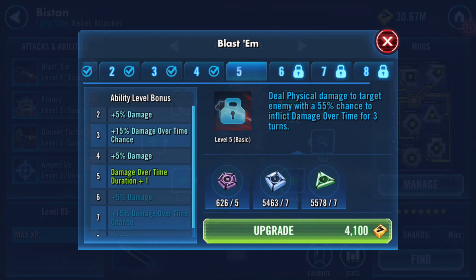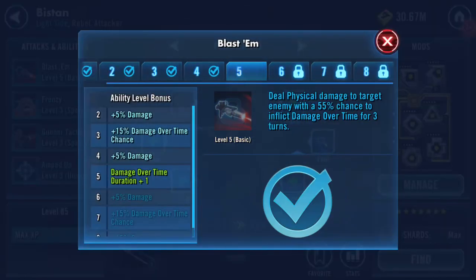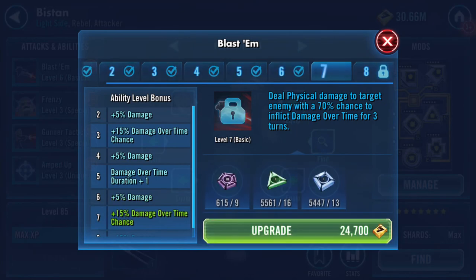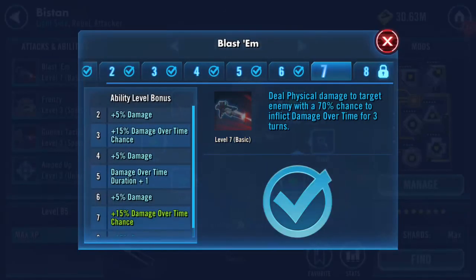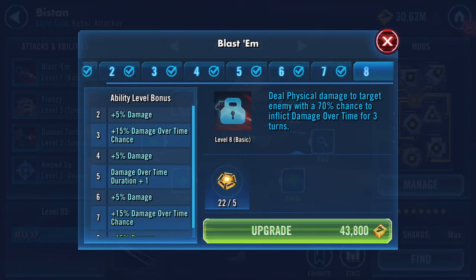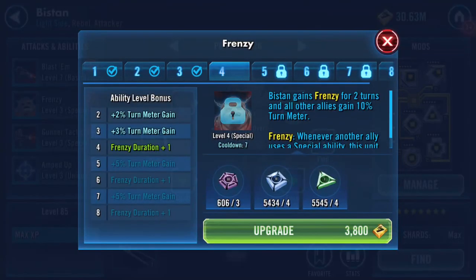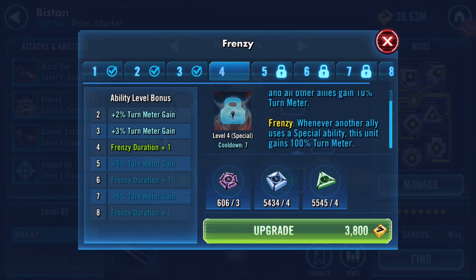Deal physical damage to target enemy with a 55% chance to inflict damage over time for three turns. The omega adds 15% damage. Frenzy - this then gains frenzy for two turns and all other allies gain 10% turn meter. Frenzy: whenever another ally uses a special ability, this unit gains 100% turn meter.